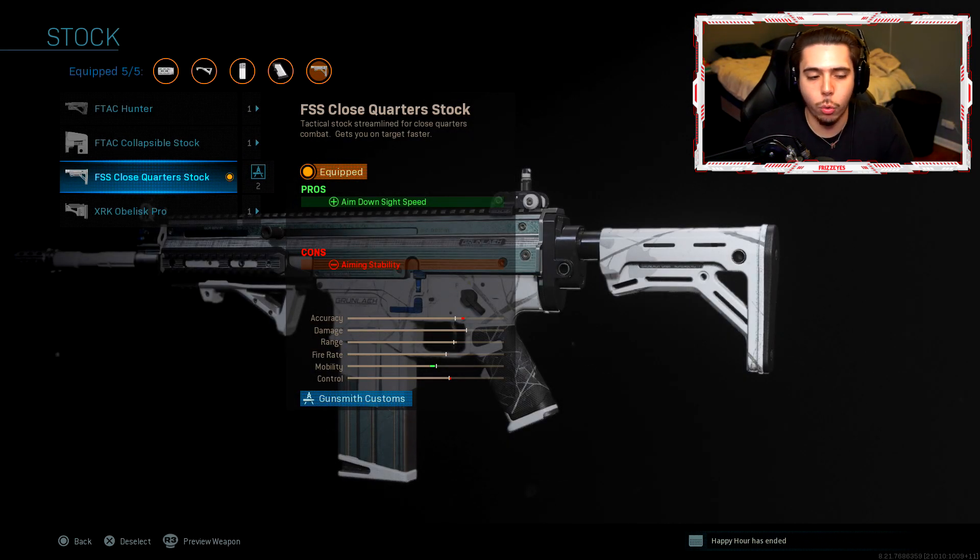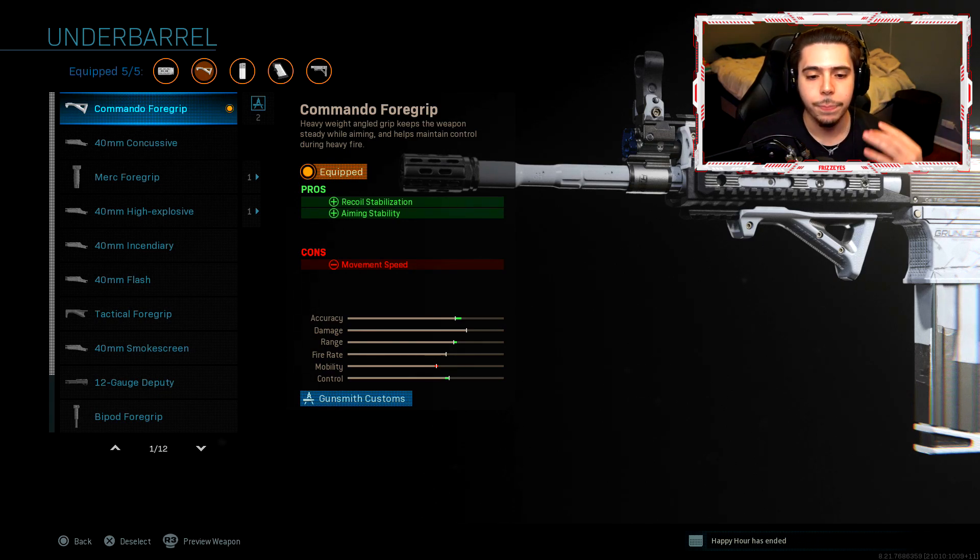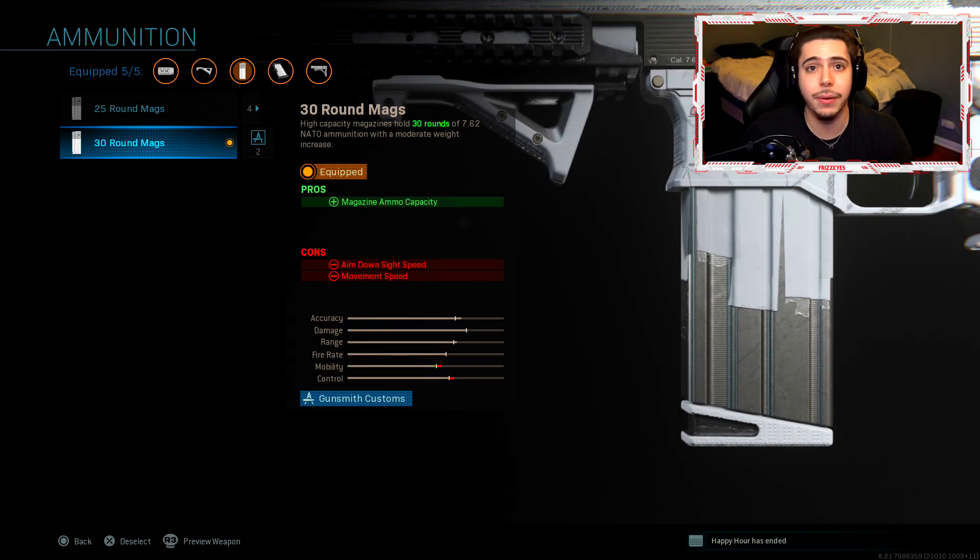Next we had the FSS Close Quarters stock — honestly I liked it, it's actually pretty good. When I use stock I usually go with the no-stock attachment because you get a massive buff in mobility, but for this weapon specifically you get a buff in aimed-down-sight speed which is all you really need. The mobility is really low but the main point is just having a little better ADS speed since it is so powerful. Next we have the Commando Foregrip — recoil stabilization and aiming stability makes you an absolute laser beam with no recoil whatsoever. Since this weapon has a lot of power, if you're accurate and hit your shots it becomes all that more deadly. Next we have the 30-round magazine — unfortunately this is the biggest magazine you can get, which is the greatest downfall of the SCAR. Had it a 60-round it would probably be one of the top weapons in the game. You're still able to take out three to four enemies with one clip if you're smart with your ammo.